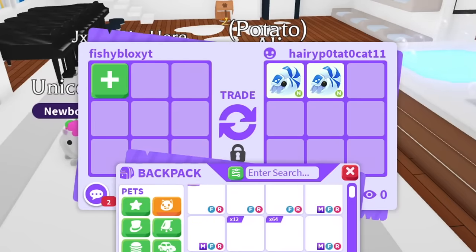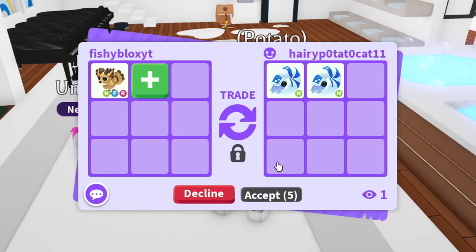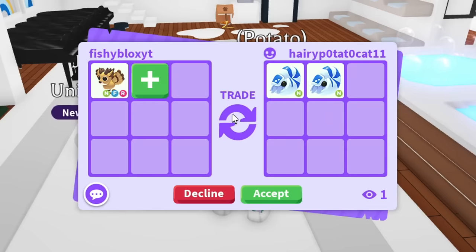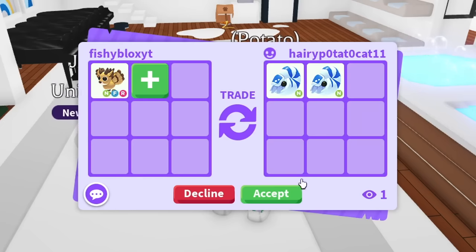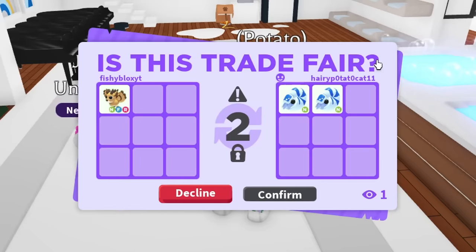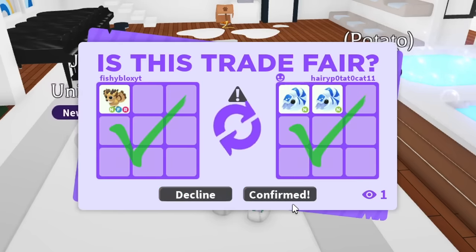I don't know exactly what Potato likes. While Jules goes to get pizza, I trade Potato. I found these surveys — really hard to find pets — which I think is fair for two neon pets. They were around 650 robux when they came out, not a lot of people had them. Potato thought about it and hit accept! We just have to confirm and we'll officially have all four pets we need.